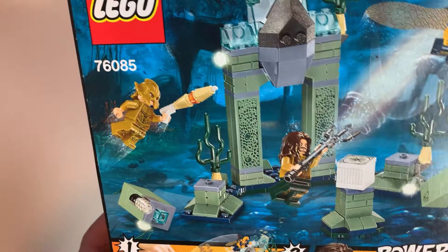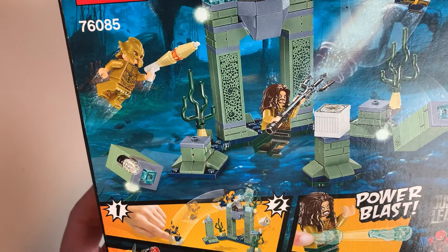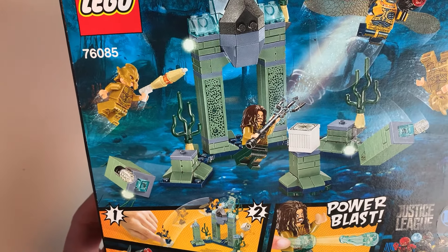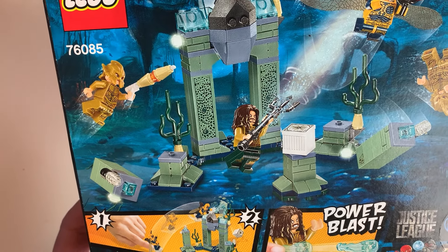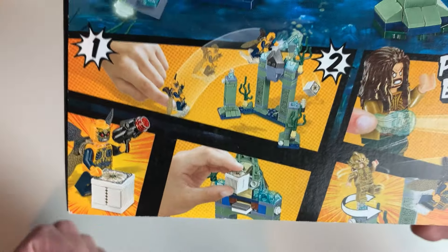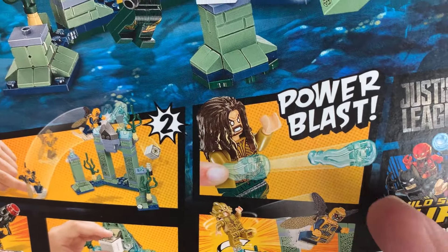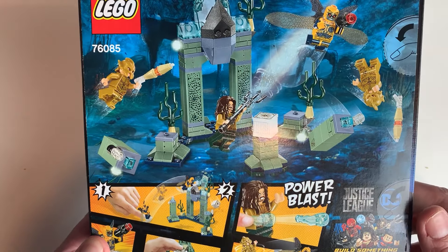It seems it's just a bunch of columns that aren't really connected to anything — basically looks like four and a half columns. There are lots of sand green parts which I was interested in. I'm going to finally build it and see if it really is as bad as I'm expecting. Looking at what it can do: you make that guy jump, that guy kicks him in, and he shoots power blasts. Anyway, I'm going to open this and see if it's as bad as I'm expecting.